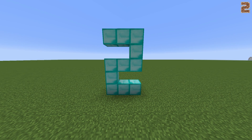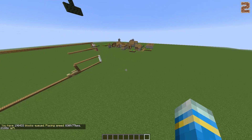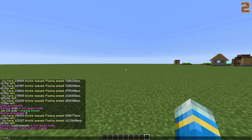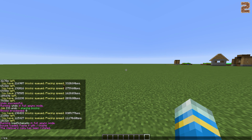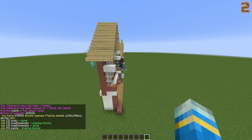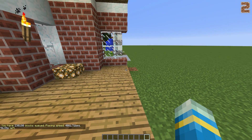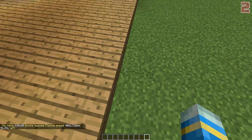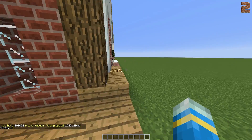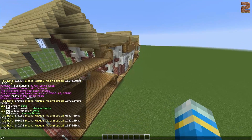Coming in at number 2 is Async WorldEdit. This is a really useful plugin for servers with very little RAM as it eliminates the lag caused by WorldEdit when you do huge changes to blocks or paste in a big building. It does this by drawing the blocks in packages — you can see this happening on screen when I paste in this house and when I undo it. It goes line by line, pasting in a few thousand blocks at a time, which won't cause any lag, rather than pasting in a huge building that could be a hundred thousand blocks and lag your server out. That is why it's number two on the list — it's a fantastic plugin and I highly recommend it.